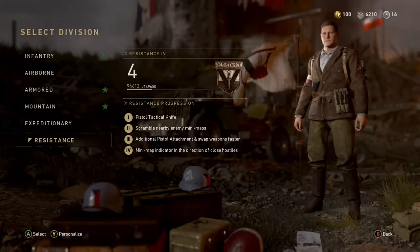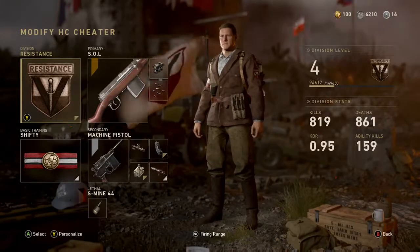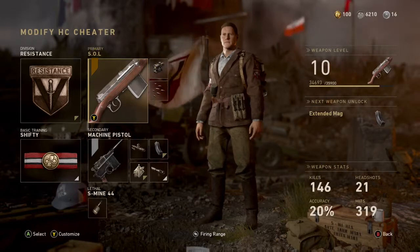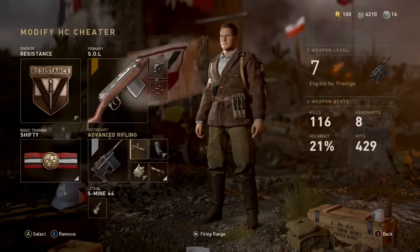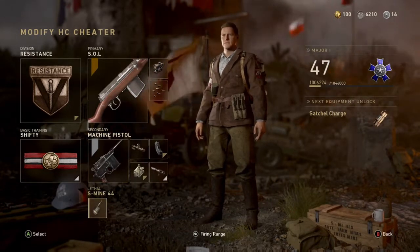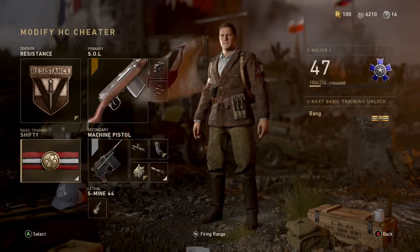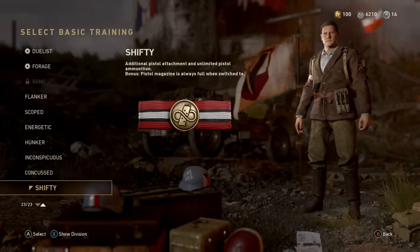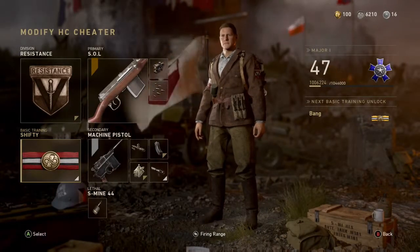Last up we have my Hardcore Cheater, with the Resistance Division, mainly for faster weapon swapping. An SVT with a 4x optic and Rapid Fire. Machine Pistol with Advanced Rifling, Extended Mags, and Steady Aim. A Bouncing Betty, and the Shifty Basic Training, allowing for infinite pistol ammo, an extra pistol attachment, and your pistol always fully loaded when you switch to it. While this class does work very well, it still felt like I could not get the scorestreaks without Requisitions.